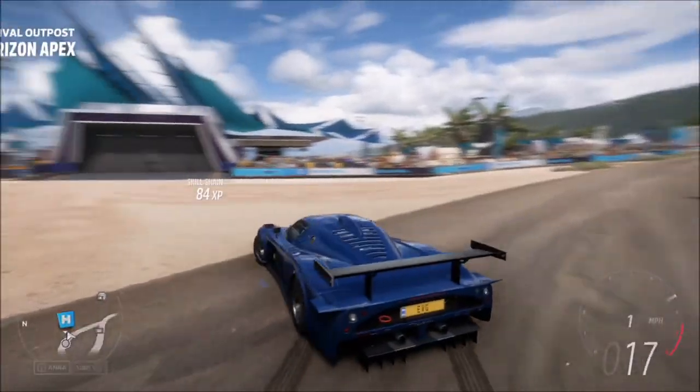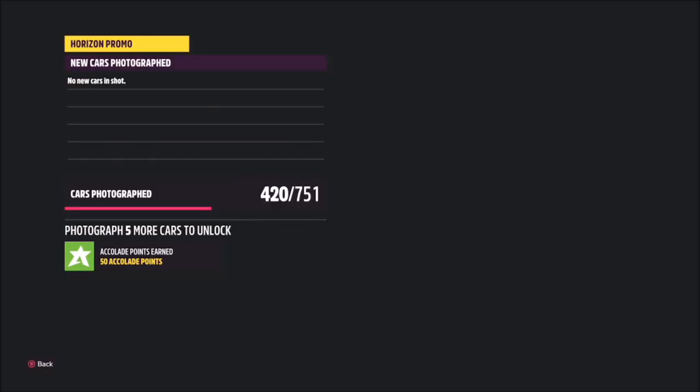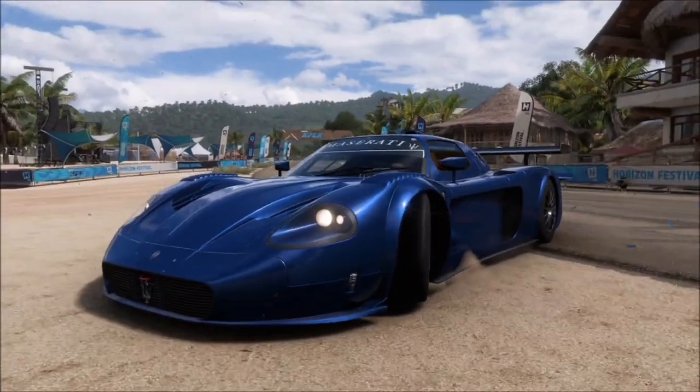Once you get to the Apex Outpost in your Maserati, bring up the camera, hit the right trigger, and take a Horizon Promo Quickshot. It will pop up with two tick boxes — one confirming you've used a Maserati, and one confirming you're at the Apex Outpost. It's as simple as that.